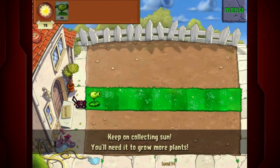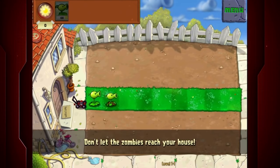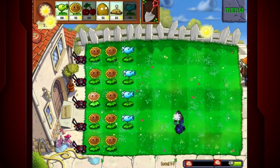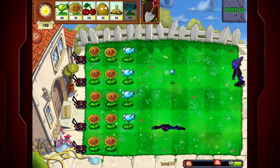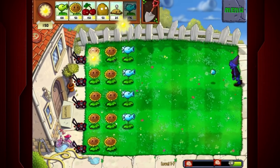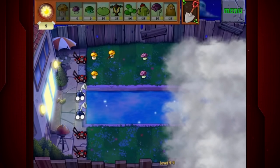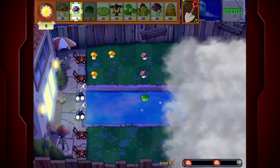Plants vs. Zombies doesn't really seem like the type of game that would feature a character like Mario. After all, you're supposed to be fighting off zombies with your super amazing plants. This challenging tower defense game is available on all platforms, and has plenty of pop culture references to things like Monty Python's dead parrot sketch and classic zombie films like Dawn of the Dead. As much as Plants vs. Zombies loves pop culture, they couldn't leave out one of Nintendo's most classic characters.